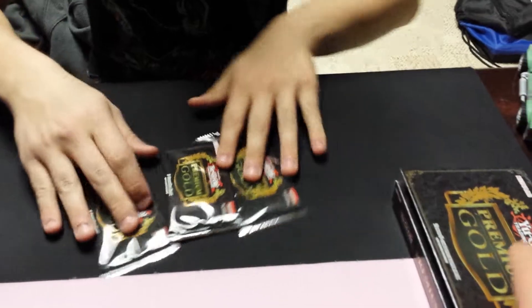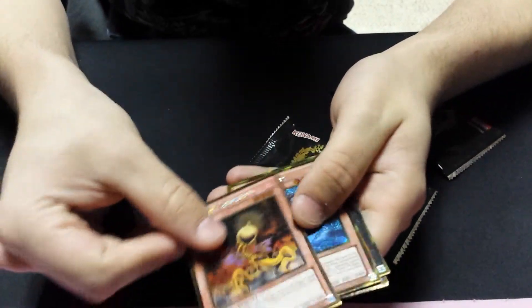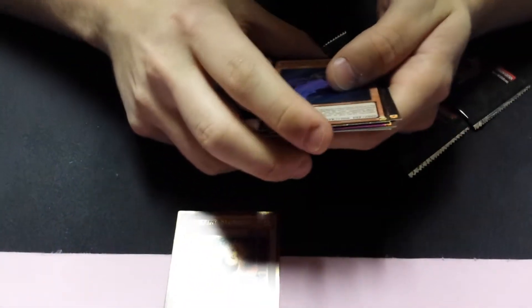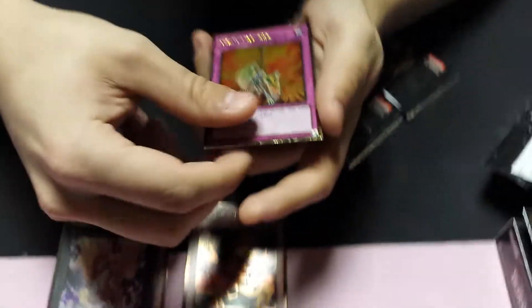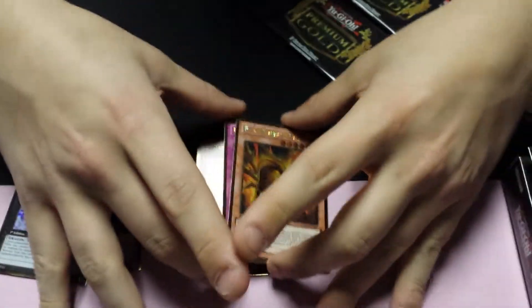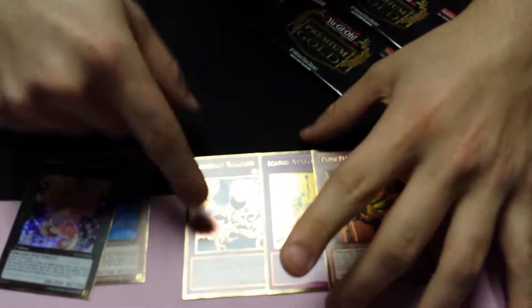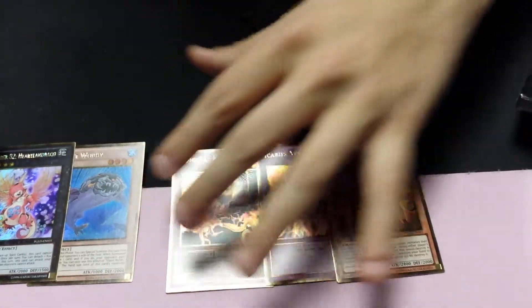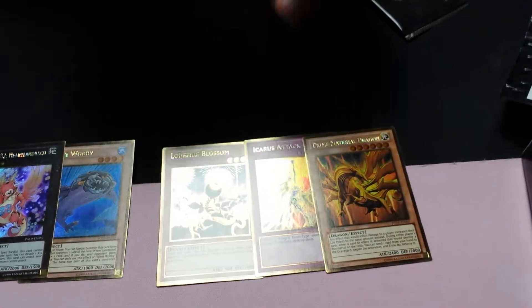Definitely keeping these. First pack: Lonefire Blossom gold rare — first one's upside down. Silent Wabi, that's interesting, gold secret number 82. Heartland Draco, pretty good, gold rare. Icarus Attack, nice. Prime Material Dragon, also nice. The gold secrets have the name in secret foil and the card itself is gold, which is a little different. That Lonefire is gonna go up in price, especially with Sylvans coming out — really good reprint.